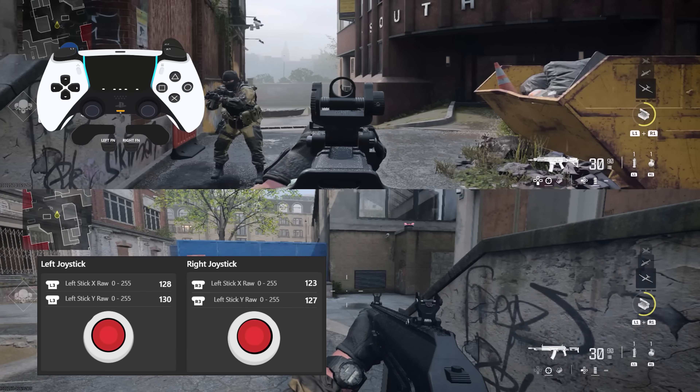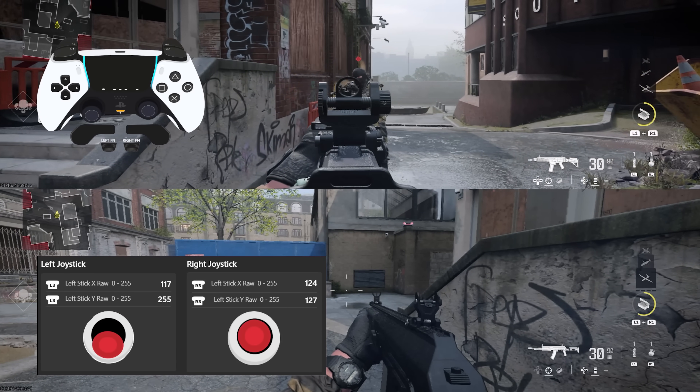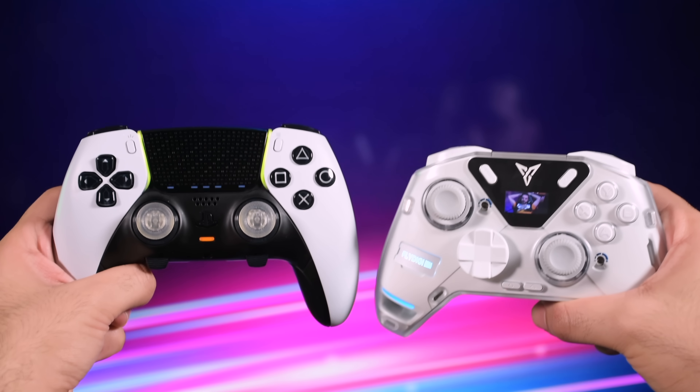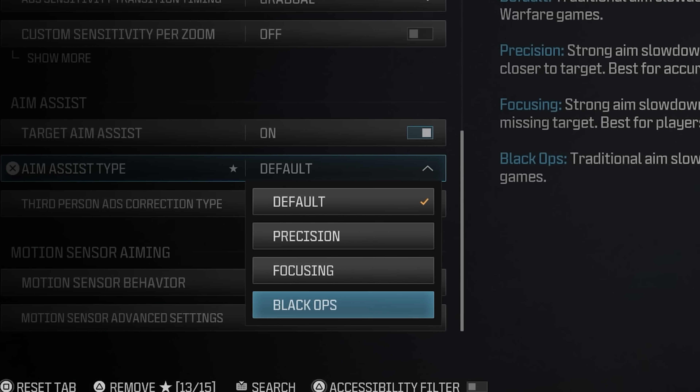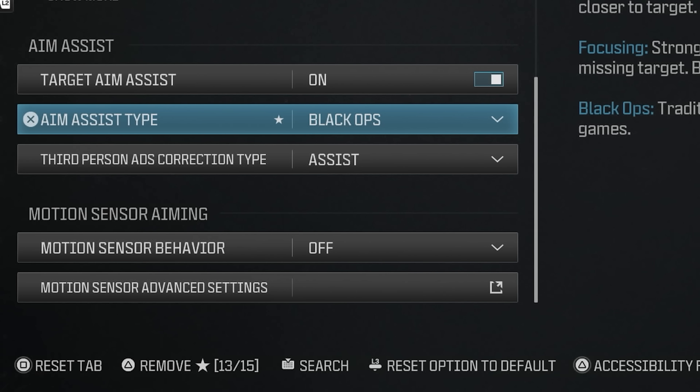Sadly, your Call of Duty settings no longer work the way they used to, and the biggest change happened to controllers, aim assist, and specifically the default and Black Ops aim assist types.